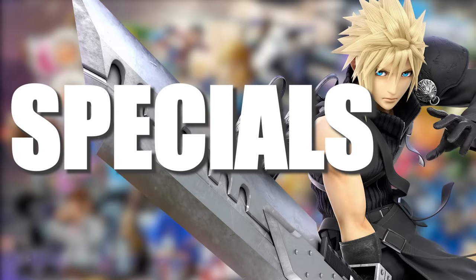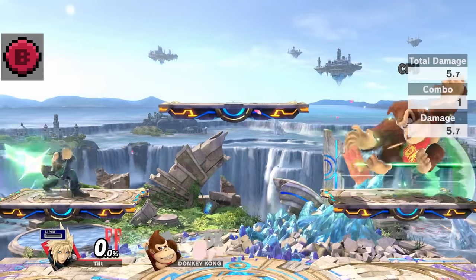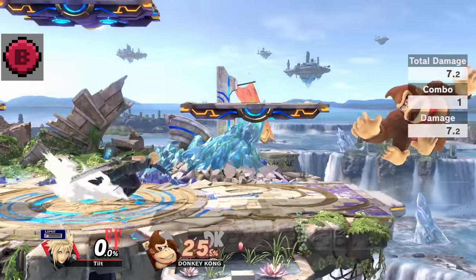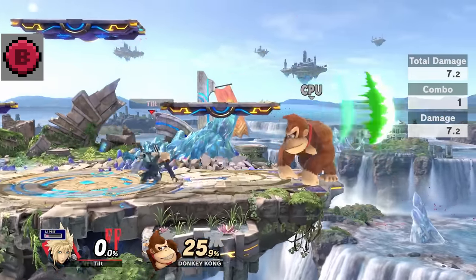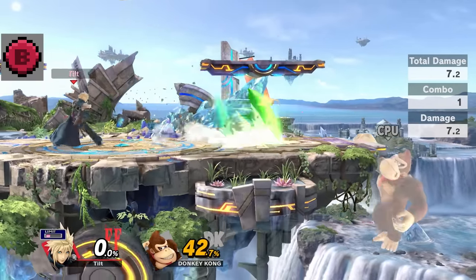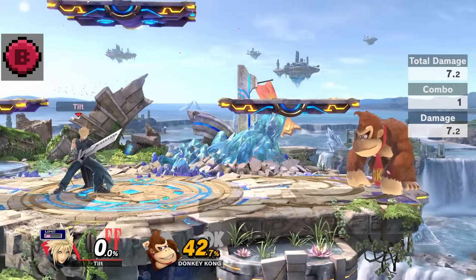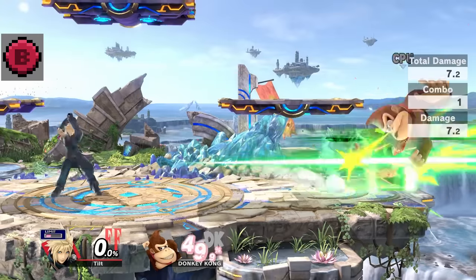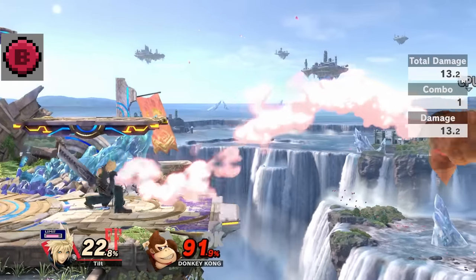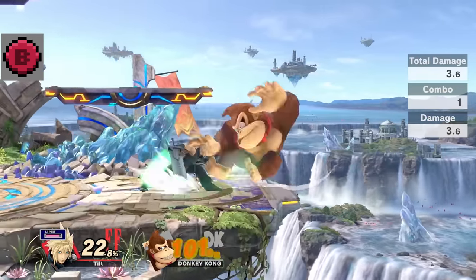Cloud's neutral B, Blade Beam, is a surprisingly good projectile. It comes out relatively fast and is wide enough to stop most other projectiles. While not the best, it can be effective against opponents with no projectiles and force them to come to you. Incineroar is one opponent this absolutely annoys. Its recovery is fast enough that no one can punish from full screen, so fire at will.